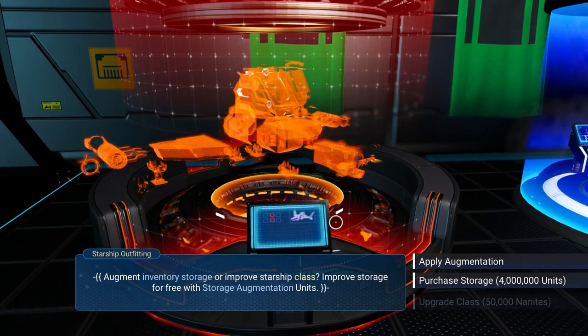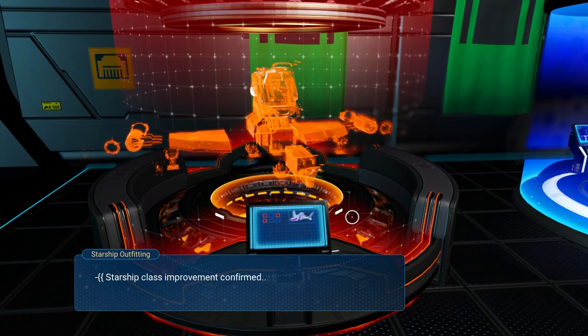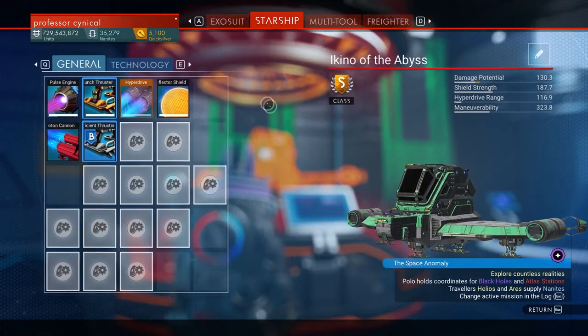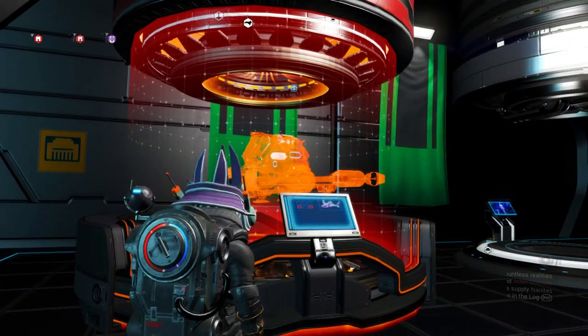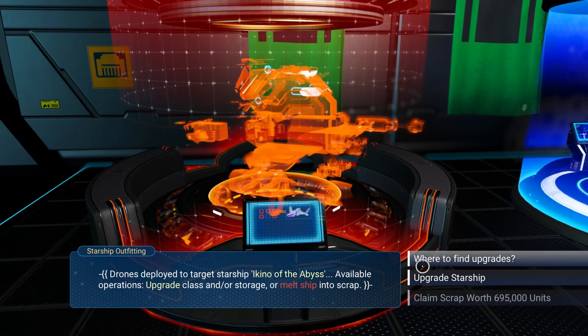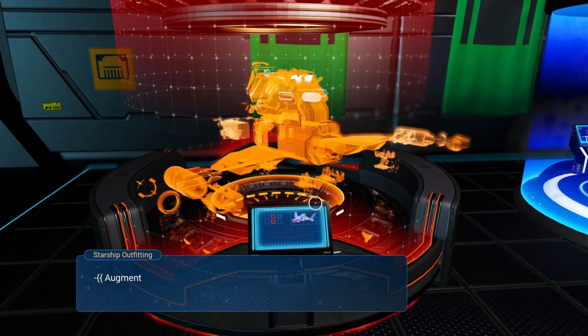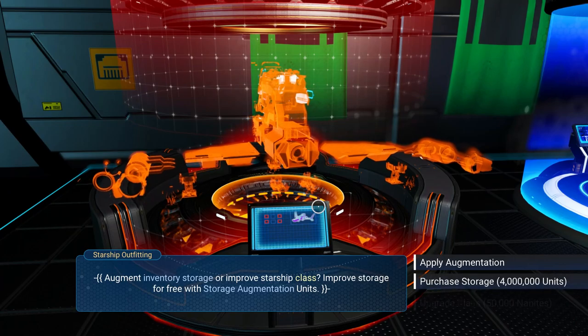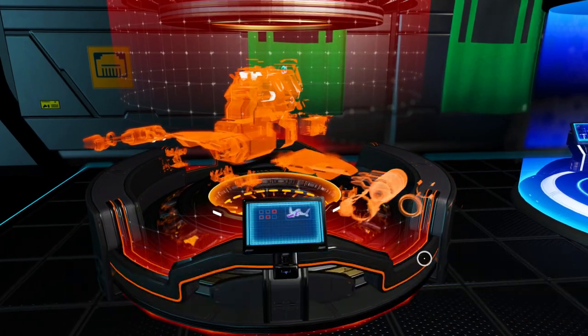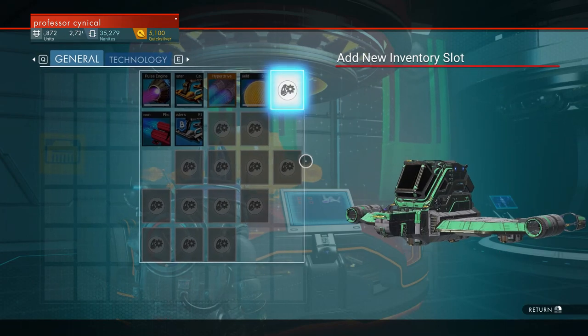What you want to do is just start upgrading the class to its complete fullness. It is going to cost you some nanites. As you can see, I've just spent quite a lot of nanites upgrading this, but it will all be coming back to you in a refund. So go ahead and start applying the augmentations or start buying it out with your own units — it's completely your choice.